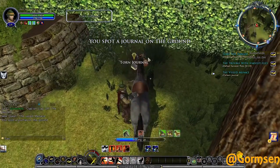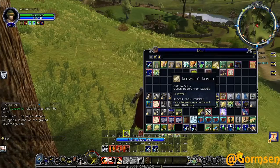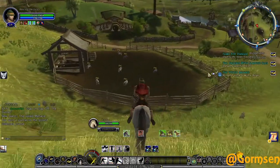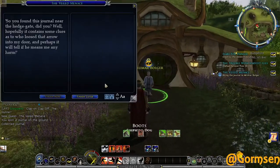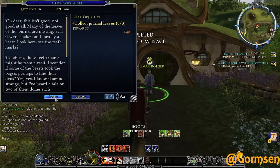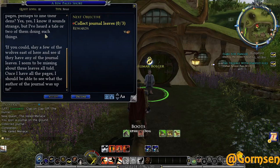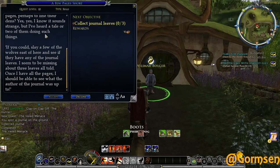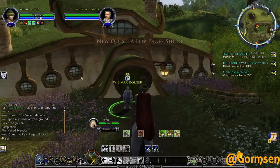I spot a journal on the ground - I collected it but can't read it. Oh wait, that's Redweed's Report, that's for Breeland, so I'll get to that eventually. Here we go, Willemar. He says I found the journal near the hedge gate - hopefully it contains some clues as to who loosed that arrow. The journal pages are torn with teeth marks - possibly from a wolf lining its den. I need to slay a few wolves east of here and look for about three missing journal leaves.